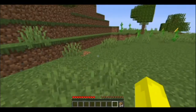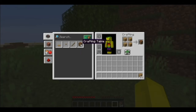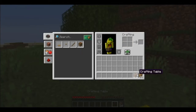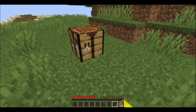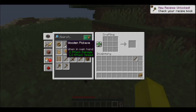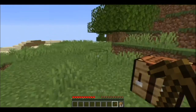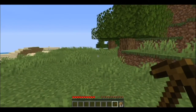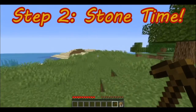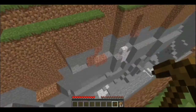Step two: now that you've got your wood, go ahead and make a crafting table and place it on the ground. Right-click the crafting table and craft a couple of sticks. Once you have sticks, you'll have enough to craft a wooden pickaxe. You do not need any other wooden tools — the wooden pickaxe is the only wooden tool you will need.